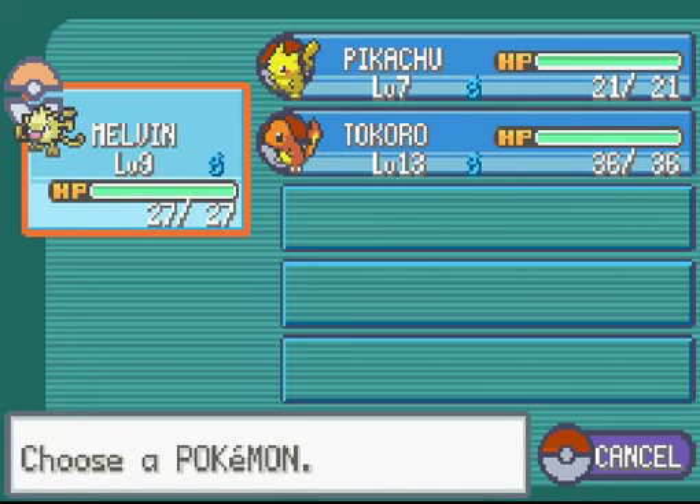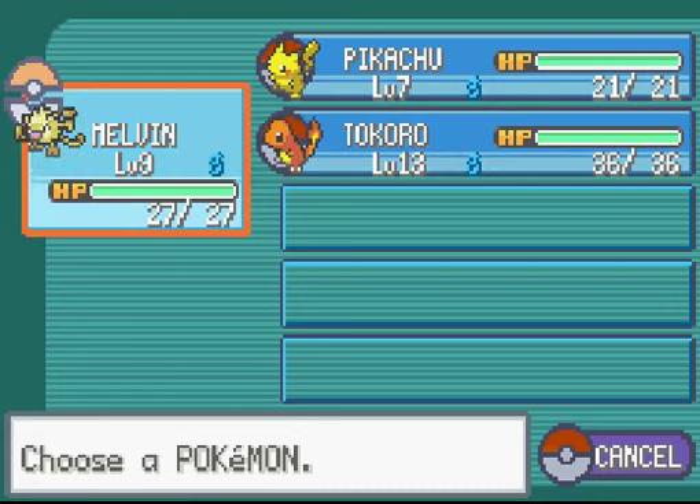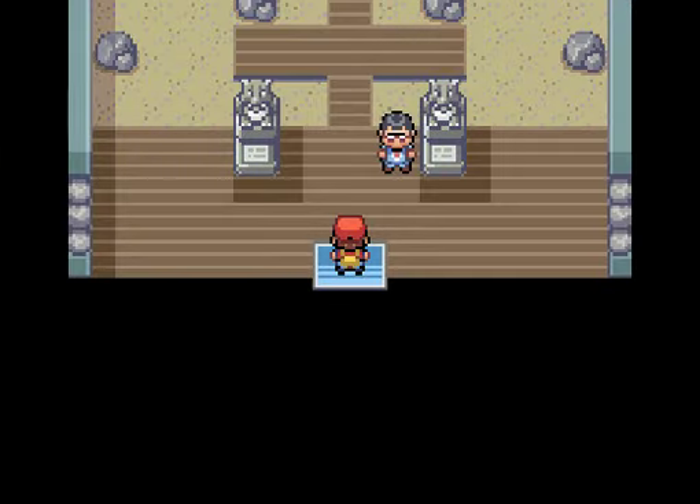We are back from grinding a little bit. Pikachu is level 7, Melvin's level 9, and Tokoro is level 13. Let's jump right in.